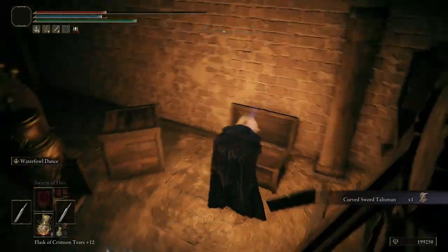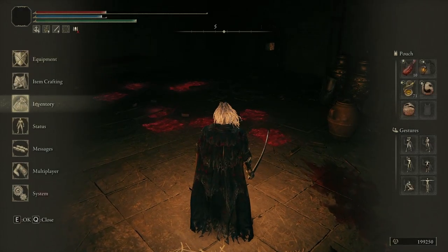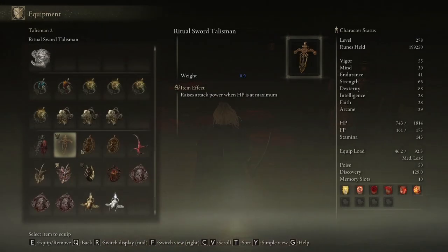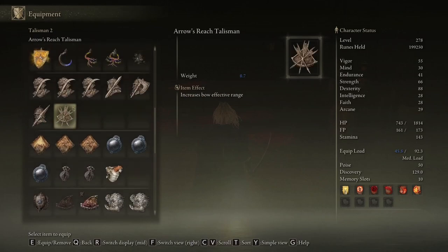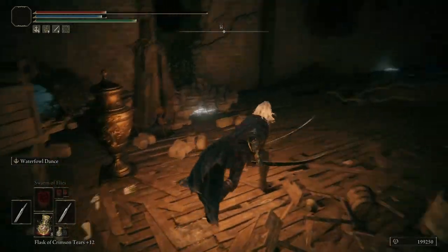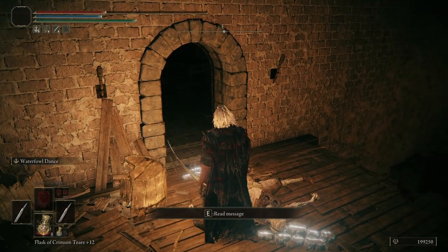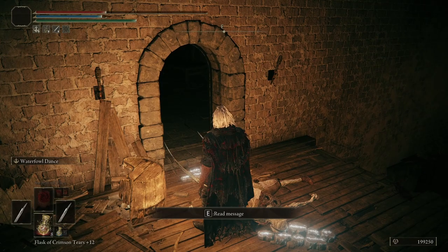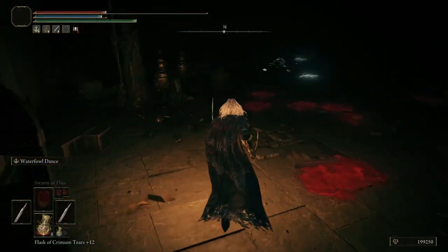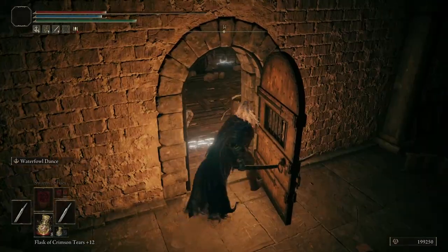And you get that item. It's a decent talisman — it enhances guard counters, so if you do a lot of those, that's pretty useful. Also, if you don't kill Gustak, you'll be forced into a cutscene and you'll be ambushed by that knight, by the way. So I recommend doing that.